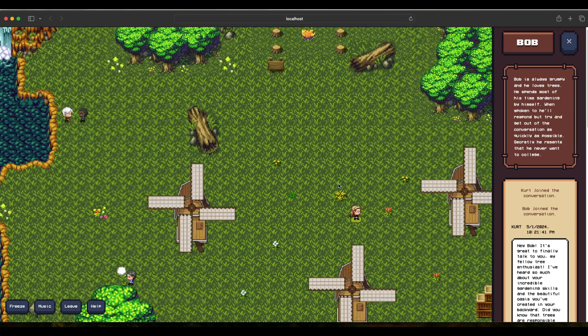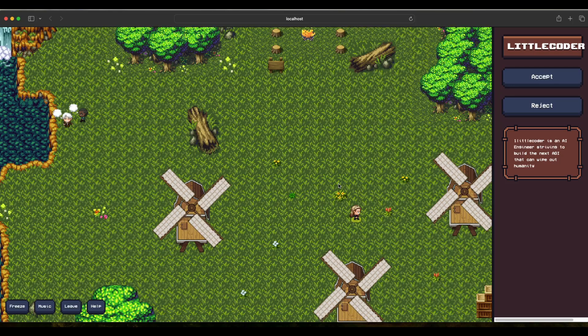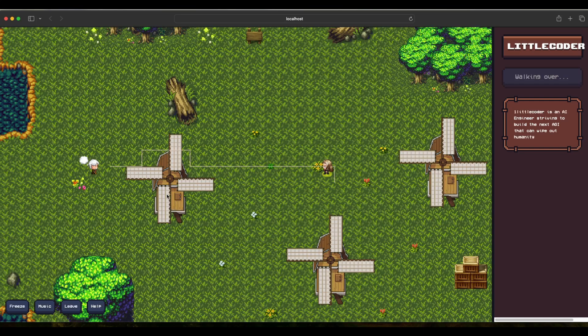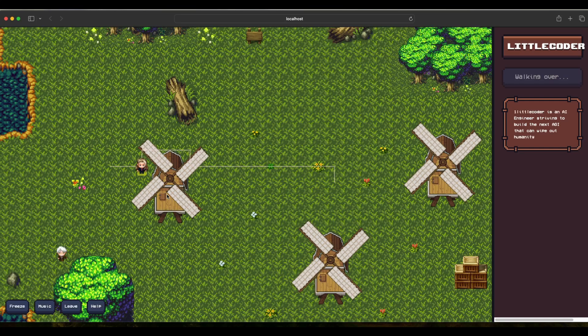While this is fun and games, you can use this to see how agents behave when given a common goal, or if you create two different teams. This is a good social experiment — or an agentic experiment. You can introduce more agents and see how they talk. Little Coder is the opposite of Unlucky, so it's useful to simulate a situation where a group of agents argues for a topic and another group argues against it, observing how they convince each other.